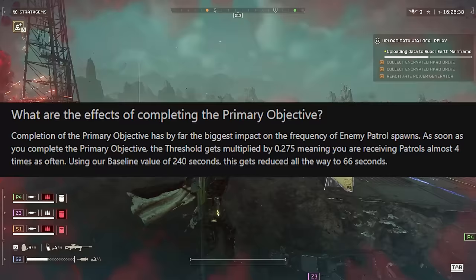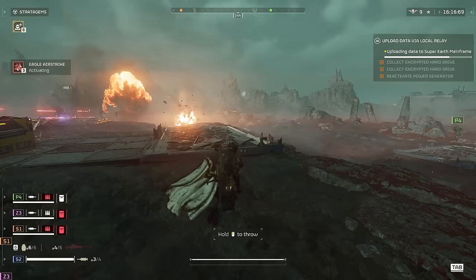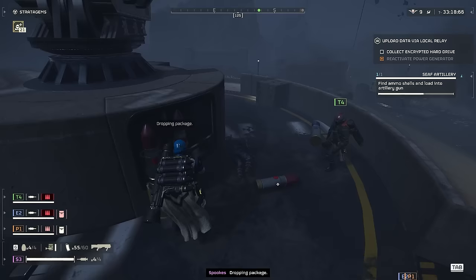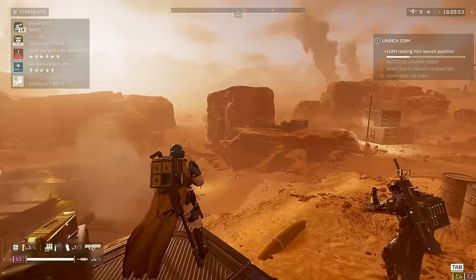What you really have to worry about is the main objective. Once you complete it, the amount of patrols quadruples. You really want to do all the side objectives first, because there will be no time to do them after. Even when you're running the mission perfectly, the timer might still get a bit tight. I want to emphasize the importance of being mobile and not getting bogged down — a quick and aggressive playstyle can make good use of that extra stamina from light armor.